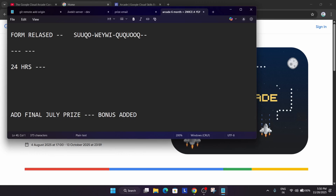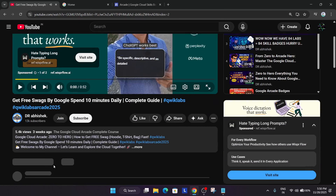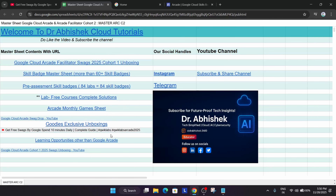So this is the core theme of the event and all the details regarding the arcade and arcade facilitator program. Now regarding resources — you have to come to any video, check the description, and here you can see the master sheet. You have to click on it and here you can clearly see all the details like unboxing videos, pre-assessment, skill badges, lab-free courses — all things are available for the facilitator program. These lab-free courses are only for the facilitator program and will give bonus points only if you are registered in the facilitator program. If you try to do them directly you won't be getting any points.